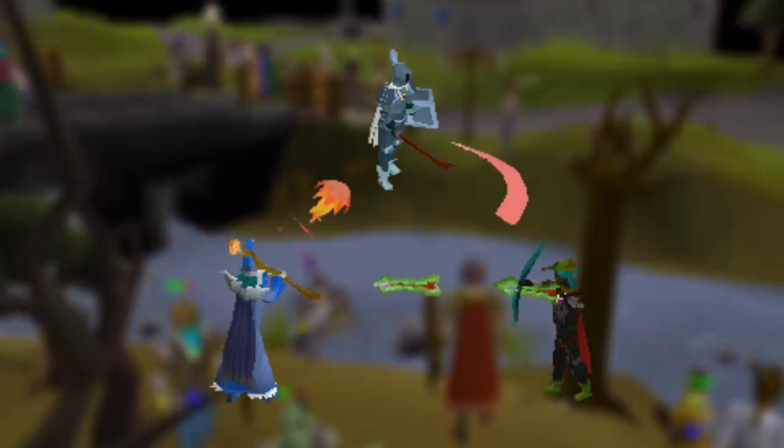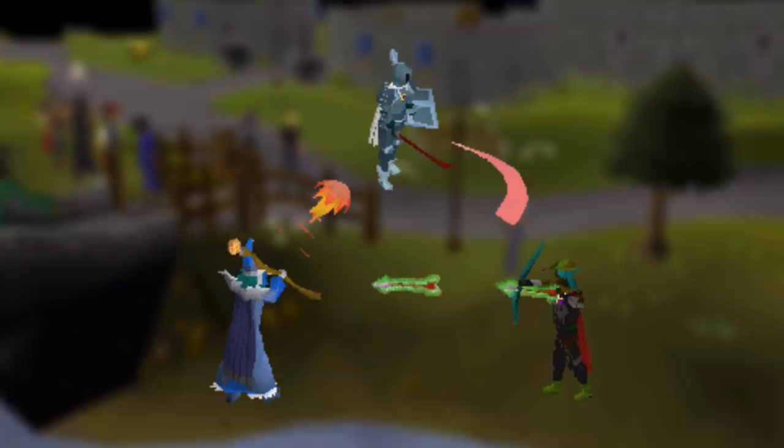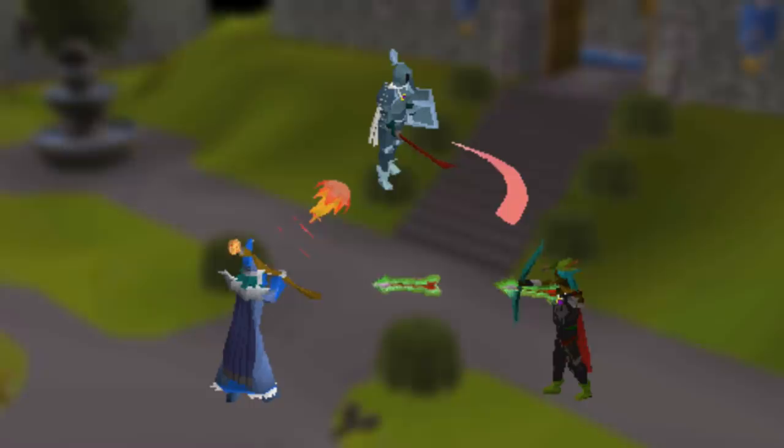Now let's actually get down to training combat. In RuneScape there are three types of combat: Melee, Magic, and Range. There is also the Combat Triangle — if you're fighting someone in melee gear, magic is going to be the most effective. If your opponent is in ranged gear, melee will be the most effective, and so on.